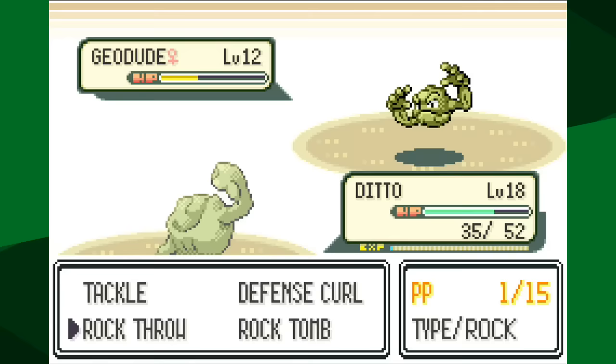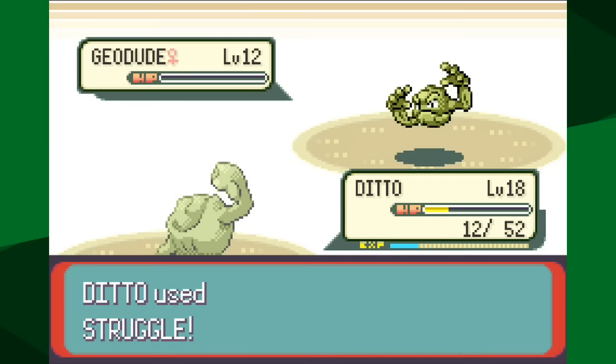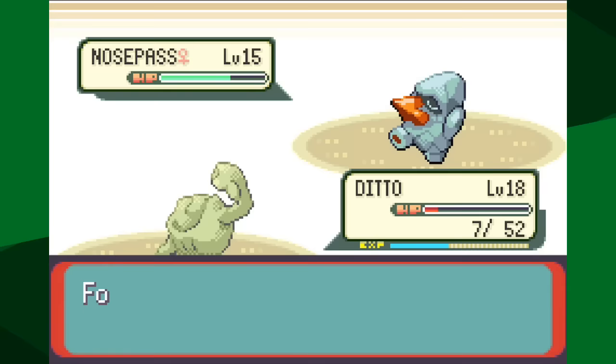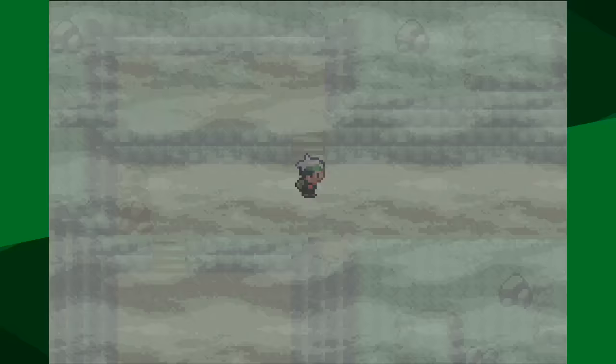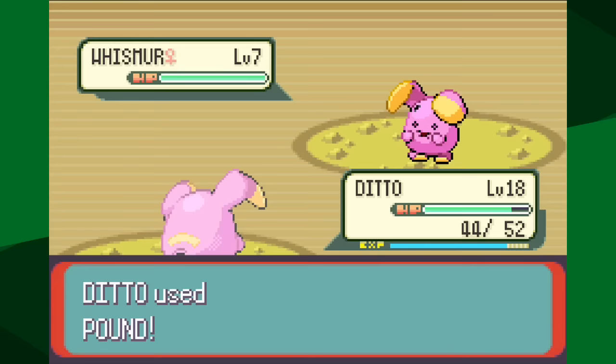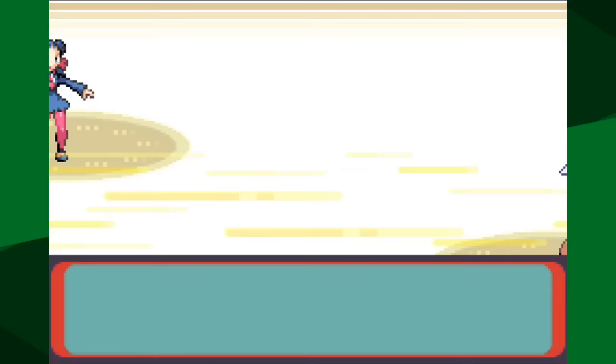The longer it takes before the opponent uses Defense Curl, the better. Also, whether it uses Rock Tomb versus Rock Throw matters since outspeeding is better. As I battled Roxanne again and again, I learned more and yet I was still not even close to knocking out Nosepass when I got there. So I leveled up more against Whismur, gaining more HP EVs which would be very helpful. The answer to how much I needed to level up? Level 22 - taking four hours and 11 minutes.